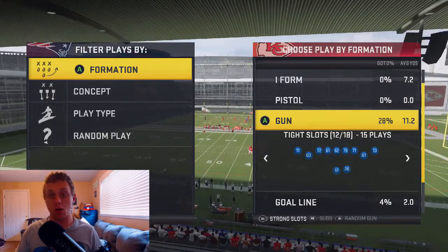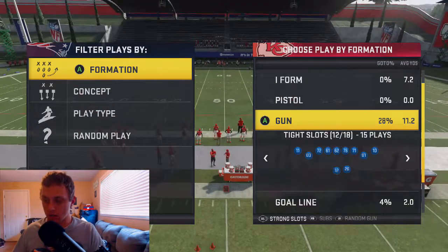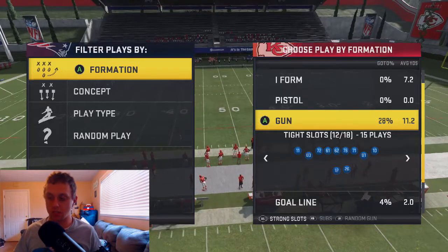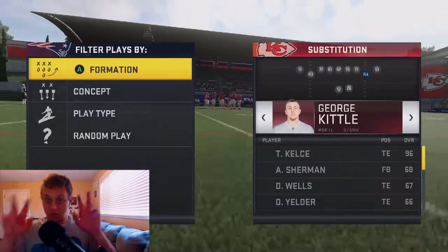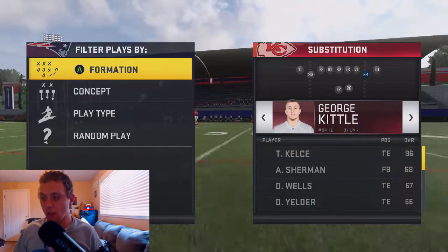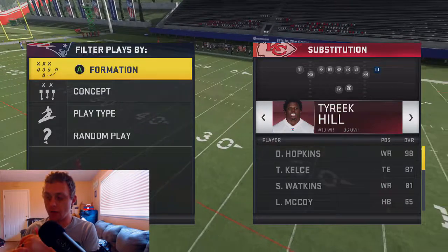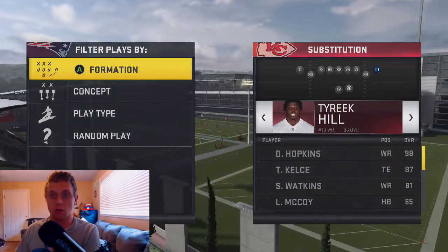Normally, where number 81 or DeAndre Hopkins is, is going to be a tight end. What you do when you go into strong slots, the tight end switches over to where number 10 is. I'll show you guys right now — it makes a little more sense. So we got George Kittle — really D-Hop — is going to be moved out to where Tyreek Hill is. For example, it would normally say George Kittle right there.